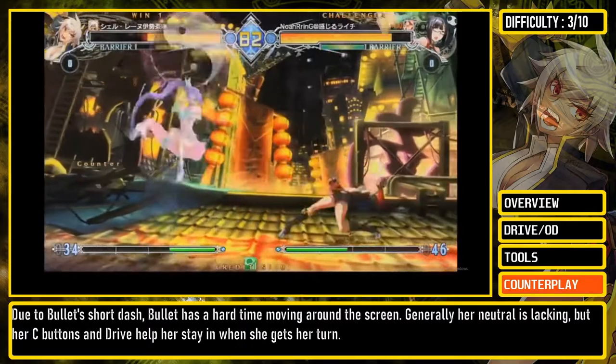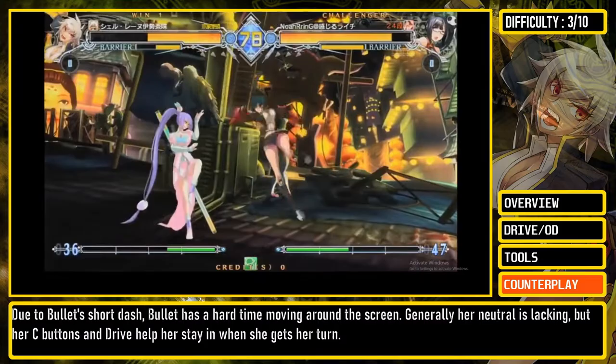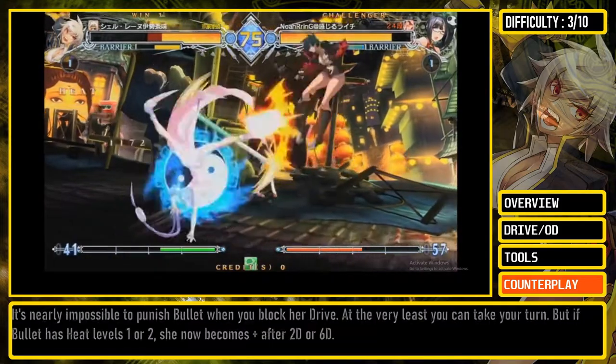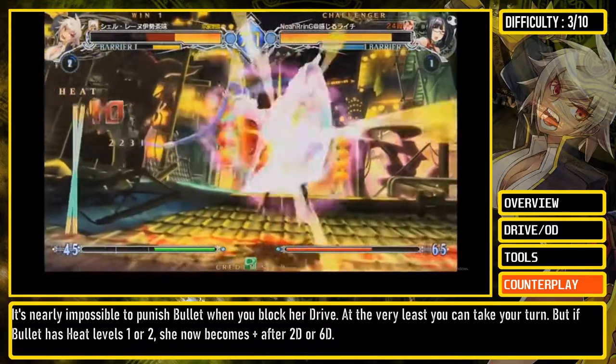Due to Bullet's short dash, she has a hard time moving around the screen. Generally, her neutral is lacking, but her C buttons and drive help her stay in when she gets her turn. It's nearly impossible to punish Bullet when you block her drive. At the very least, you can take your turn.